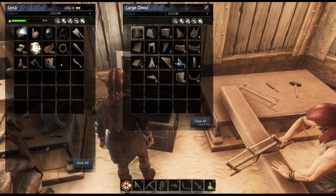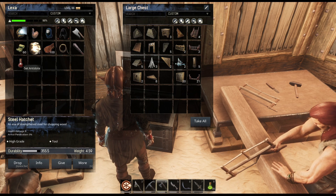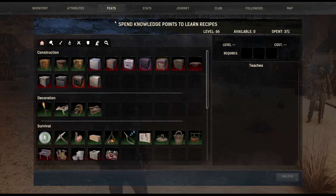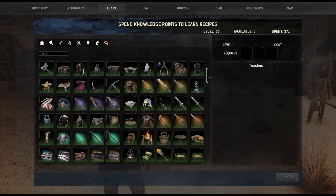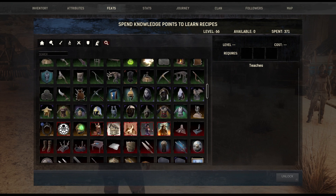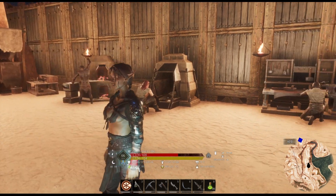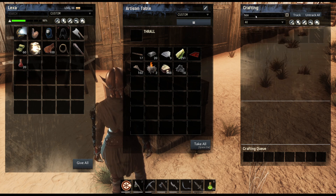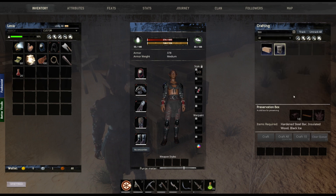I thought of doing one or two things a day. I unlocked the refrigerator — the preservation ice box right here. I don't know what I need to build that, but we're going to need black ice to make it work. Let me get into my own inventory. We need black ice — only one? And hardened steel. The only problem I have is I don't know if I can survive the cold up here to get it.